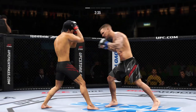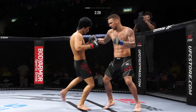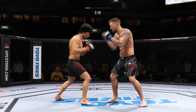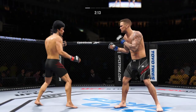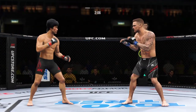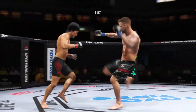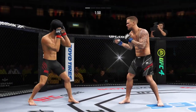Poirier gets caught with that punch. Wow — head kick! These guys are throwing back and forth. He tags him with the straight, beautifully placed there by Lee. Big kick. Poirier gets lit up by that straight punch. Lee's head kick — looked like that one dropped him. That straight punch is going to be a real problem if they can't make the adjustment.